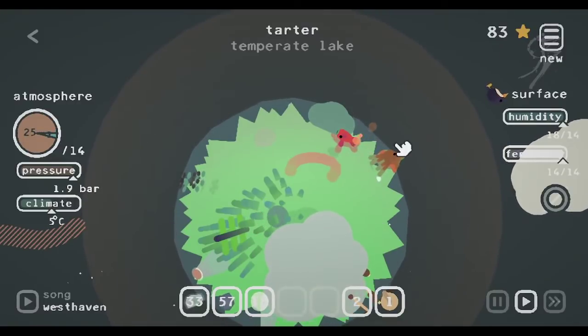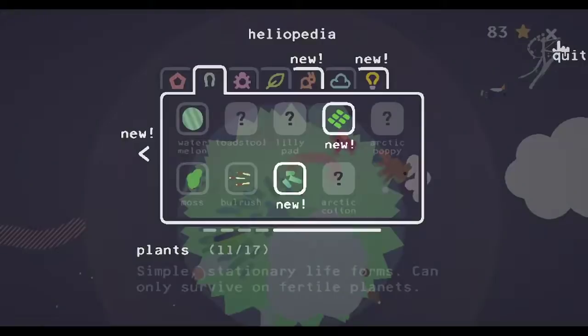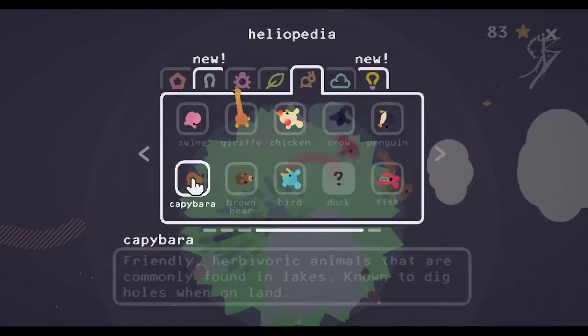Now that we've got our ocean stuff done, I'm going to turn this ocean into a lake. Got rid of enough of that. With that lake, I'm going to plant another egg. That's going to give us a capybara.